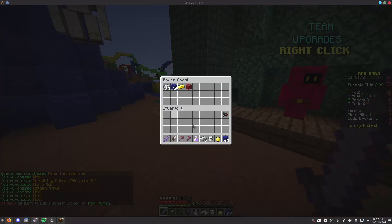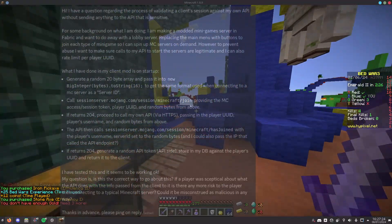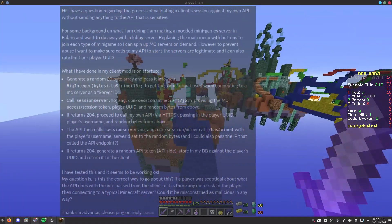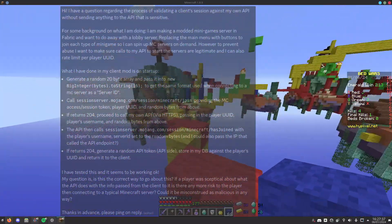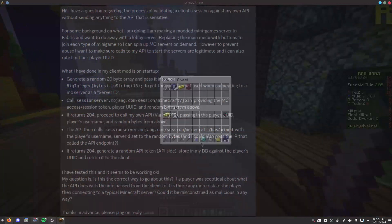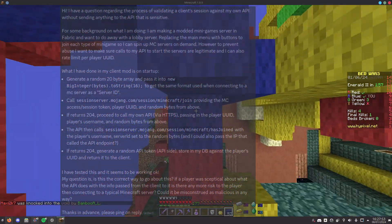This is what happens when a player starts their client with my mod. Step 1: the client generates a random 20-byte array and passes it into a new big integer that gets converted to a string, to get the same format used when connecting to a Minecraft server as a server ID. Step 2: the client calls sessionserver.mojang.com/session/minecraft/join and provides the Minecraft session token, player UUID, and random bytes from Step 1.